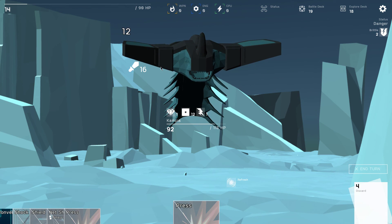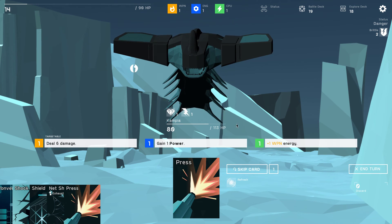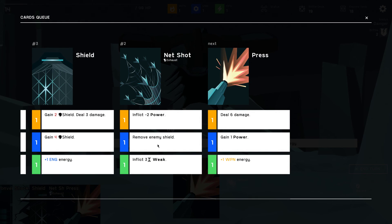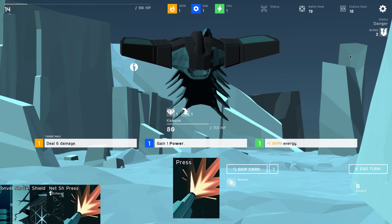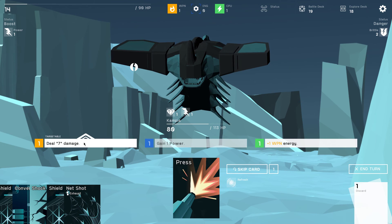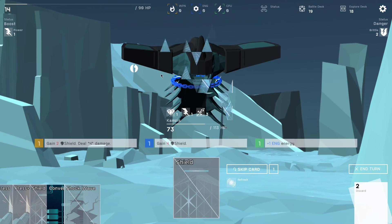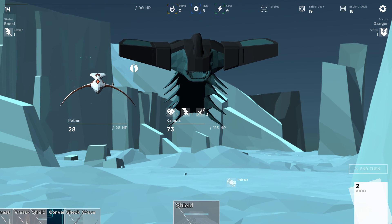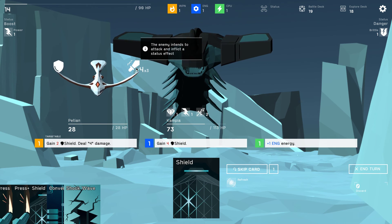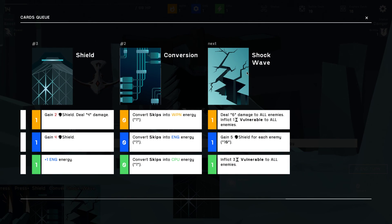Eat 16 damage from this guy. It will call for help — I hate when they do this. Remove enemy shield, inflict 3 weak — that seems pretty good. Gain the power, hit it, inflict the weak, end turn. It's one of these little guys again — PTSD kicks in. The enemy intends to attack and inflict a status effect. Shockwave: gain 5 shield for each enemy, that would be pretty good — I need to shield 12.